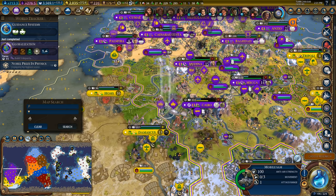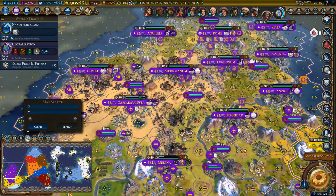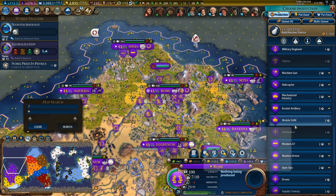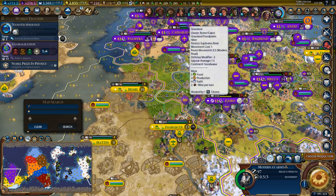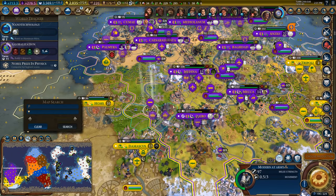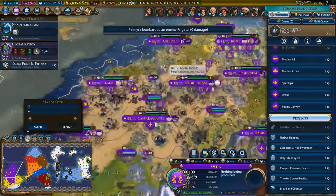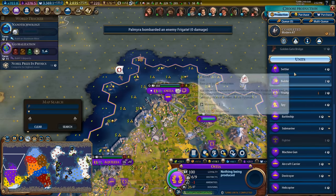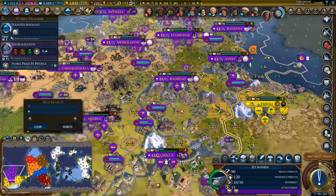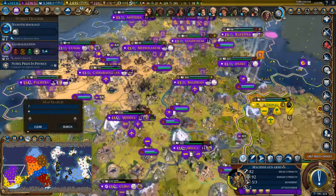You have 100 anti-air strength — I wonder if mobile SAMs work in overlap? That's an interesting question. I'm going to get to work on nanotechnology because we do want to win the game eventually. Let's go ahead and make another nuclear bomb in here — I think we'll nuke next turn. We got another Modern AT here — let's bring this guy down to fight. I guess having a few more mobile SAMs would be good.